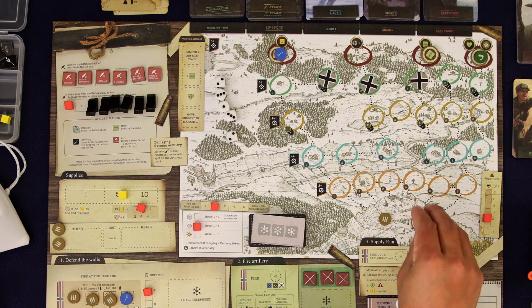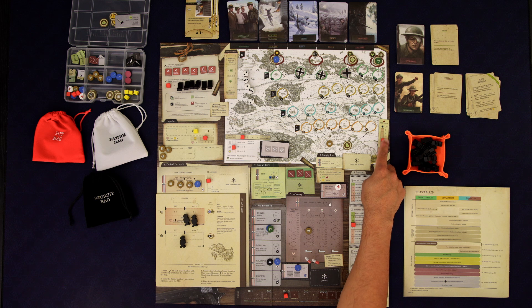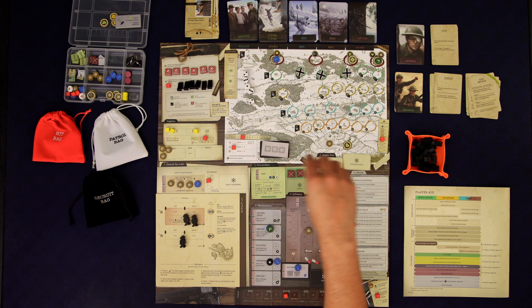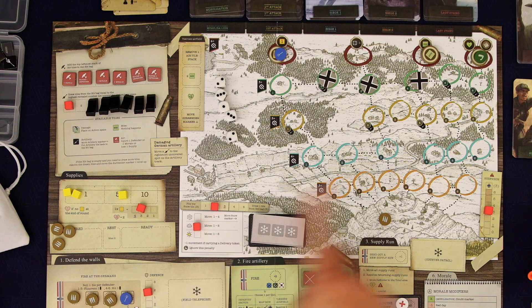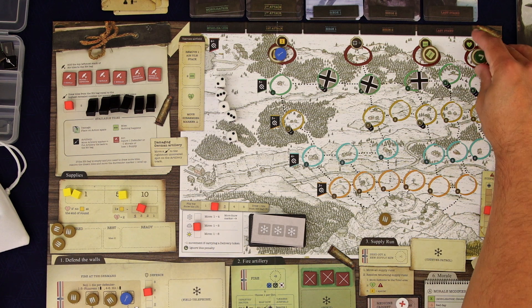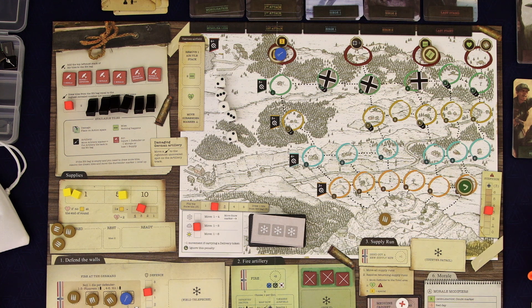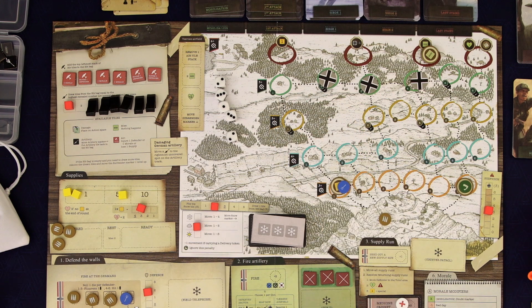But we have some good supply action happening — this person's coming home. That's going to be a morale plus an extra morale, suspicion, and two supply. It's cloudy so they can move up to five, and the hunter isn't restricted by the carrying penalty. This other guy can only move four so he can't quite make it.